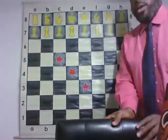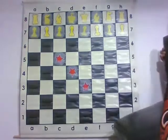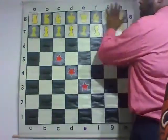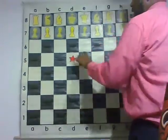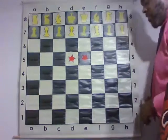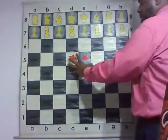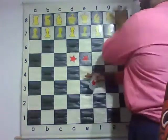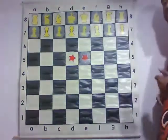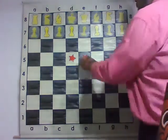As it relates to controlling the center — if we're looking at our board this way — our center pieces are going to be on the D and the E file. D and E are the most center pieces. When I say fight for control of the center, you want to make sure that you have pieces in the center so they can fight, because the center is where all the action happens. If you're here, you can easily access this side of the board, that side of the board, the middle of the board. You can access all sides of the board.